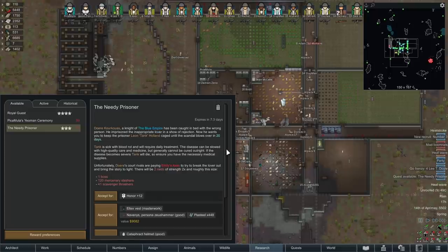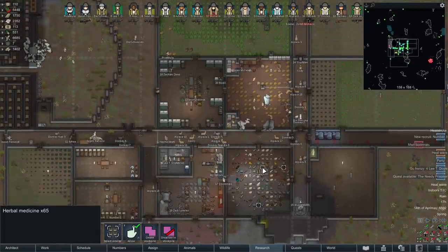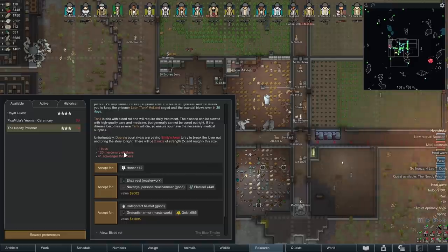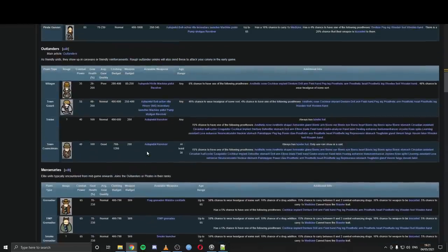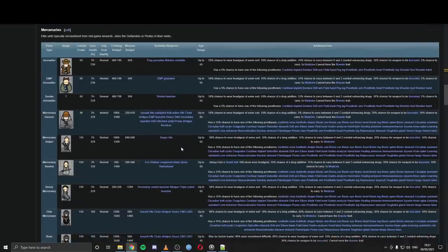The needy prisoner quest: someone's done something they shouldn't have. We keep them in our colony for 20 days — they've got blood rot so they can't do anything, we just have to dump medicine into them. We've got 65 herbal medicine, it'll be OK. The good part about the quest is people are going to come after them — human meatbags we can capture and recruit. 162 of them — that's a lot of meatbags. This is a mercenary slasher (120 of them) with shield belts and basically no ranged weaponry, and a scavenger thrasher with axes, gladius, knife, mace, or warhammer. This entire raid is going to consist of only close combat people — at least the first one.